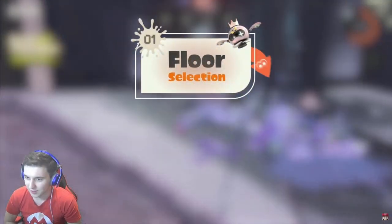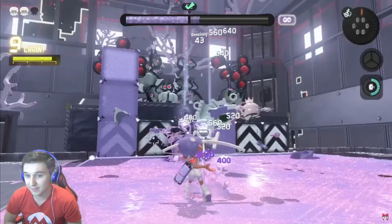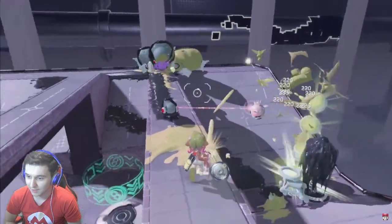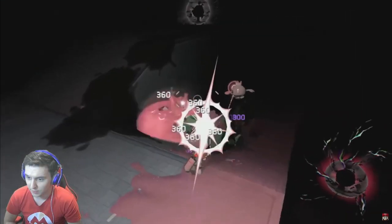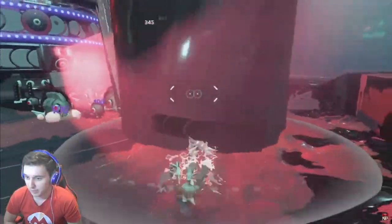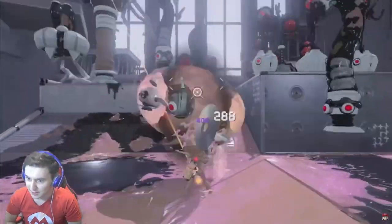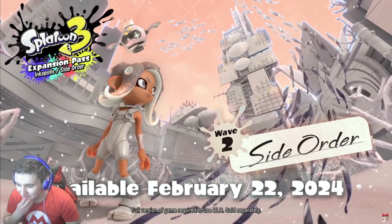This is very cool. Selection, color chip enhancement, objective completion — repeat this cycle and conquer the spire. In this colorless world and the Spire of Order, you must contend with many trials and terrors. At journey's end, what awaits you at the top? I'm getting goosebumps — this is actually really exciting. Side Order, Wave 2 of the Splatoon 3 Expansion Pass, paid DLC for the Splatoon 3 game, launches on Nintendo Switch February 22nd.